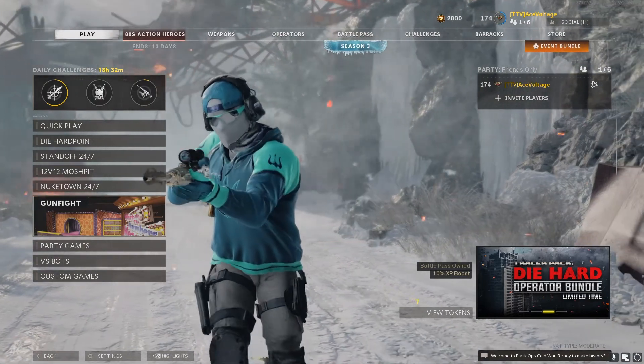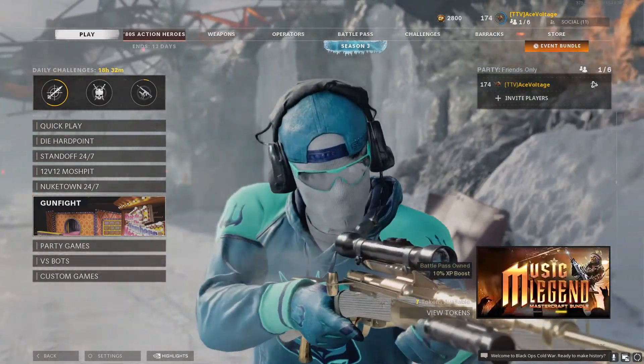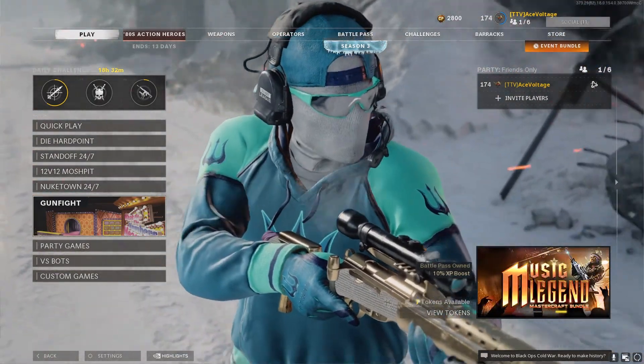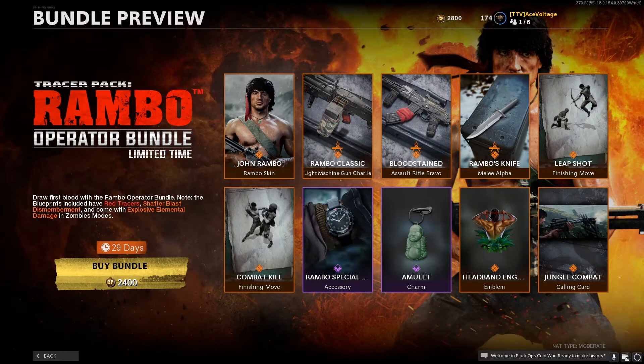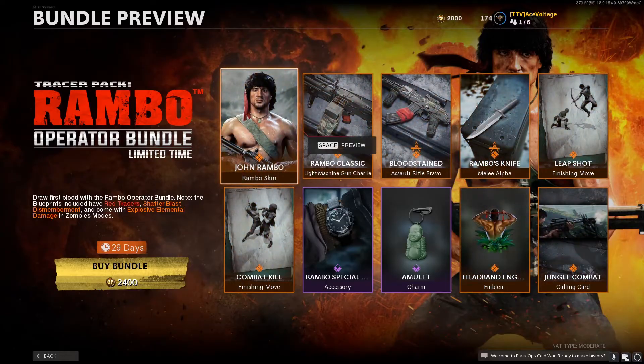The clip at the beginning of this video shows what it looks like when you launch the game for the first time after the new update. As you can see it says 29 days — that means the bundle, same as the John McClain bundle, you only have 29 days to claim this bundle and then you can never buy it ever again. It's not like something you can go to Create-a-Class, click the blueprint page, and buy. Nope — once it's gone, it's gone.